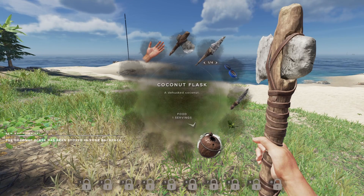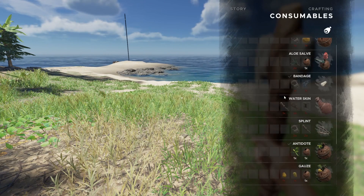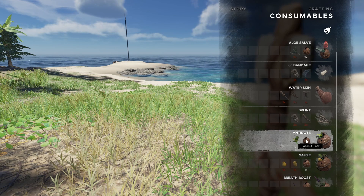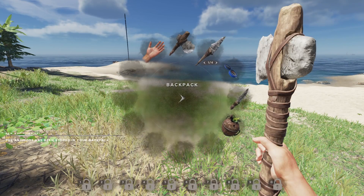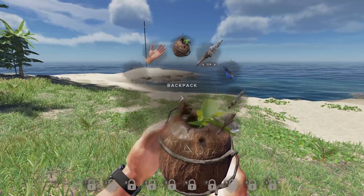Now open up the crafting menu, go back to consumables, and create the coconut flask. We've got a coconut flask in our backpack. Then go back to the crafting menu, back to consumables, and you'll see we can now craft the antidote since we have our pipi plant and our coconut flask. Craft that, equip it, and you can drink it if you're poisoned — it's as simple as that.